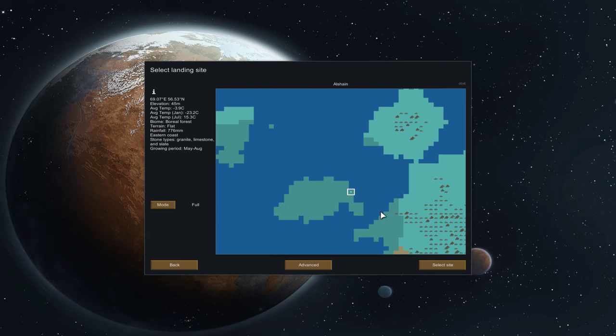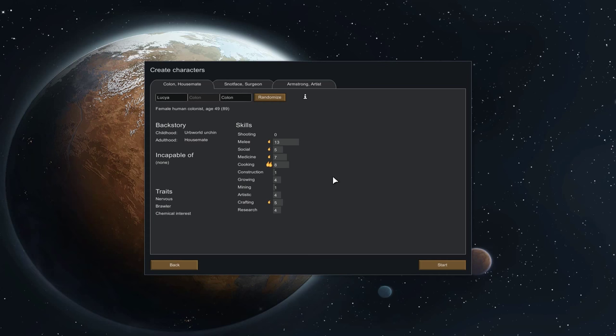We're going to kick off there. Next we get to select the three colonists you start with. The storyline is basically you were on a RimWorld ship — a big colonising ship going around colonising worlds — but something happened to cause it to explode, and your game begins as three survivors. You come down in escape pods with limited supplies. We get some influence on what those three guys are like, but we can't pick their abilities — all we can do is randomise to get one that fits what we want.